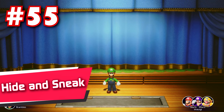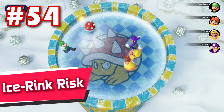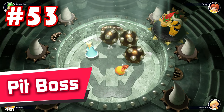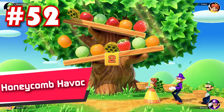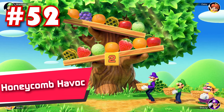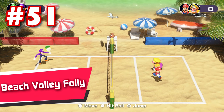55: Hide and Sneak — an amusing, simple game of hide and seek. It's fairly even between the 1 and 3 player teams as well, which is a huge bonus. 54: Ice Rink Risk — here you've got to avoid all the spiny shells while running on ice. Seems pretty simple, but the task gets crazy difficult after a while. 53: Pit Boss — pretty much just like Ice Rink Risk, except without any of the slipperiness and a whole lot cooler thematically.